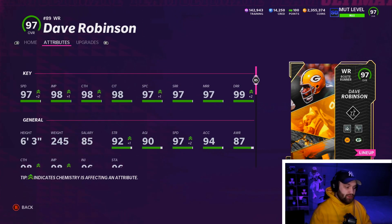He is 6'3", 245 pounds, so he is a big, big boy — basically almost a tight end out there. 97 speed on a non-themed team, I think is very good. It's not the best, obviously, but for an out of position card that's going to get a good archetype, and he's under 100K coins, this is a good, fun card to go mess around with.